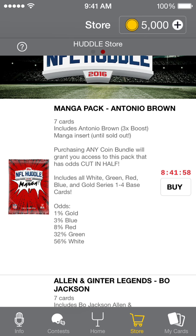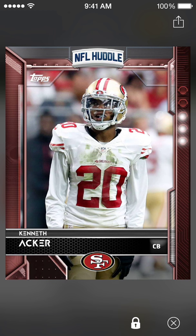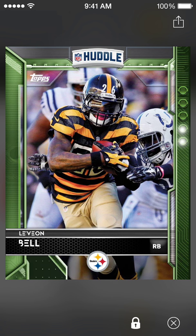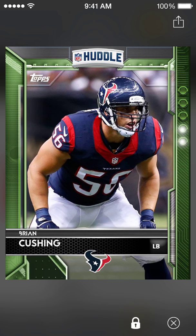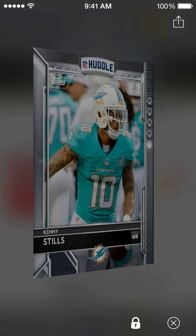I'm just going to open this one — we're opening the Antonio Brown Magna Pack, baby, rip it! Ayy, Kenny Stills. Oh, let's go baby, we got an elite! Kenneth Aker, let's go baby! We got Percy Harvin, Calvin Benjamin, Le'Veon Bell, Chad Greenway — they have the same picture as Madden, that's so funny — and Brian Cushing. I thought we were going to get some Antonio Brown Magna, but we got Kenneth Aker. We pulled a red, we got a fire pull, so I'm happy — we got 2 elites to add to the team.